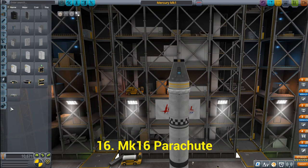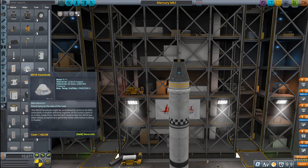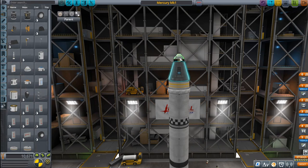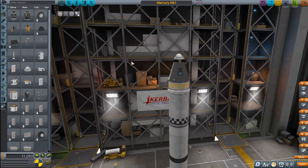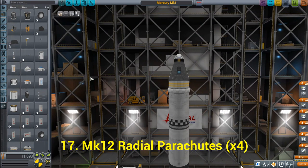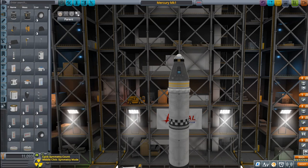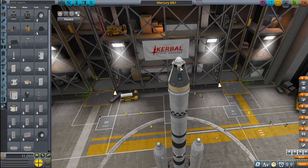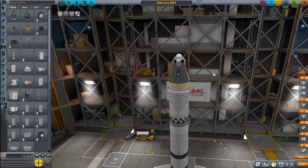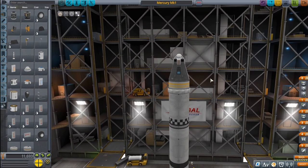Next we're going to need a Mark 16 parachute. Let's go to Utility — our Mark 16 is the gray one here. Grab that and connect it to the top; it'll be used for re-entering and slowing our spacecraft down as we come in for landing. Next we need some Mark 12 radial parachutes — still in the parachute section — and we're going to be adding four of these. Set symmetry to four and place them close to the top. This is just to ensure our spacecraft slows down sufficiently as we come back down.